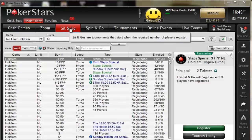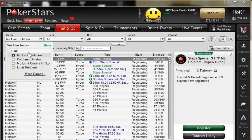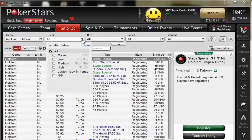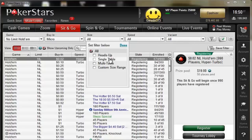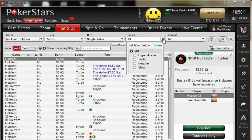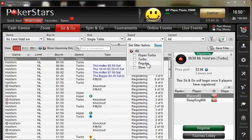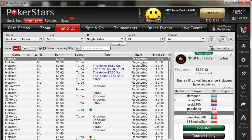To find these, we want to be under the sit and go tab on PokerStars 7. Very easy to find and we can filter our games by game — so we've got no limit hold'em — by buy-in, micro under five dollars, and by size, single table nine-man. You can also filter by turbo, hyper turbo, regular, slow, and there are even more filters than that.